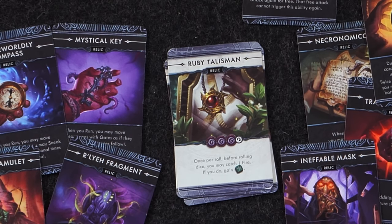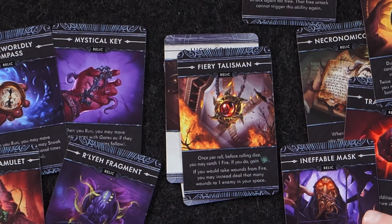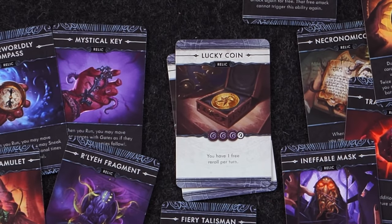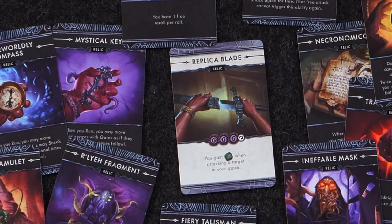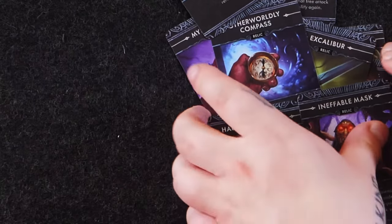Ruby Talisman: once per roll before rolling your dice, you may catch fire — if you do, gain a free die. Its transformed version, the Fiery Talisman: once per roll before rolling, you may catch one fire to gain another green die. If you would take wounds from the fire, you may instead deal that many wounds to an enemy in your space — your fire becomes your power. Lucky Coin: you have one free re-roll per turn. Its transformed version, the Charmed Doubloon: one free re-roll per roll. Replica Blade: gain one green die when attacking a target in your space. Transformed into Excalibur: gain two green die when attacking a target in your space. I want an entire 50-card pack of just relic cards.